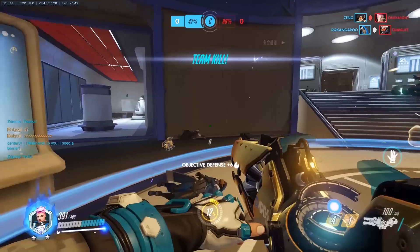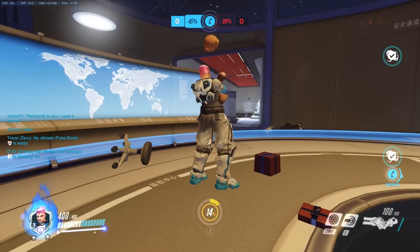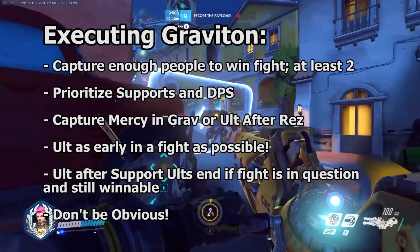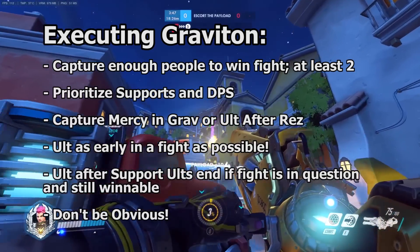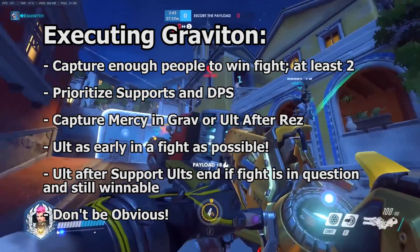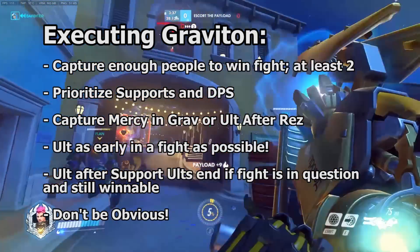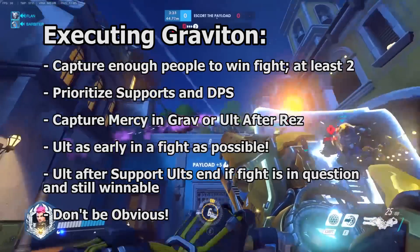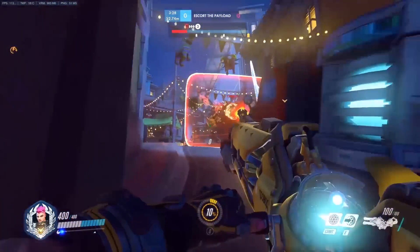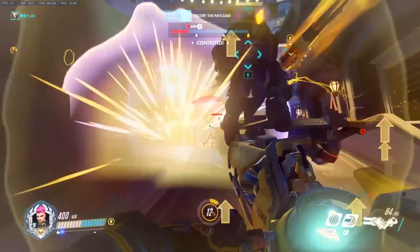Additionally, make sure you announce to your team that you are surging once an ability like Transcendence is over. When we are looking to fire our Graviton Surge, it is important that we do not give away what we are trying to do by having overly aggressive body language. Standing in front of your team is a dead giveaway that we're trying to use our ultimate. This will cause smart teams to spread out and reduce your ultimate's effectiveness. Try to be sneakier — either fire the surge from an angle they won't expect, or ask a Lucio to speed boost you up to their team.